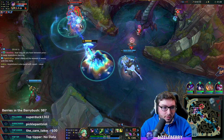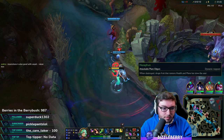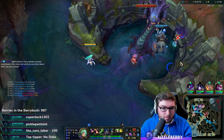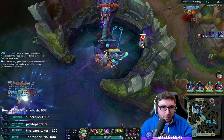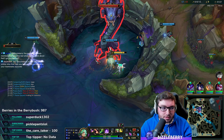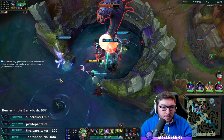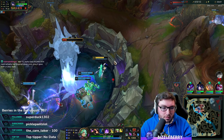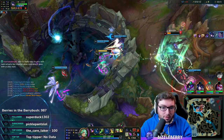That science — wow, that was a good Sejuani ult! They're going a bit deep — they're fine, the jungler's dead and they got two inhibitors down, so we should be pretty fine at doing this. We've got two Blade of the Ruined Kings and Vain with a Kraken Slayer should die pretty quick. Silence into root — that's brutal.